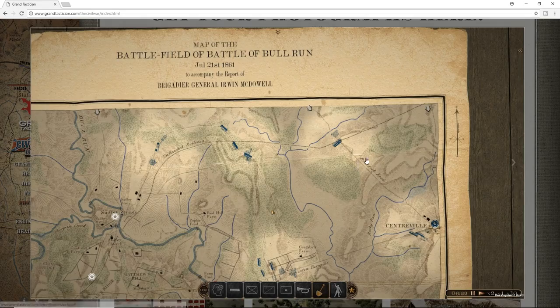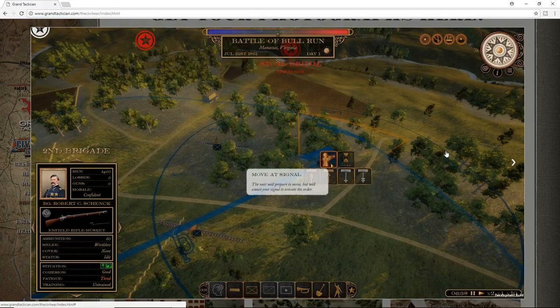Let's take a look at some of the screenshots for this game, because they look beautiful — they really do. You can see some of the victory points here. We've got the battlefield for the first Battle of Bull Run, you can see some of the controls on the screen. Here apparently is a shot of a battle happening in real time, and it looks like you can see the balance of who's winning and how it's going. You've got objectives that have to be held for so long, different orders that can be given. It looks like everything's done at the brigade level — the number of men, losses, the number of guns they have, morale, the commanding officer, the type of weapons they have, how many shots they have left, how they are in melee and cover, their status, their situation, their cohesion.